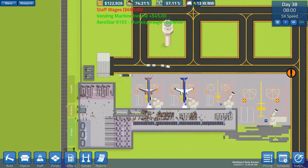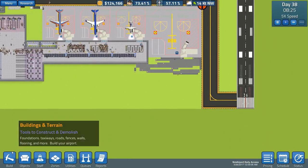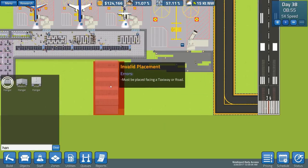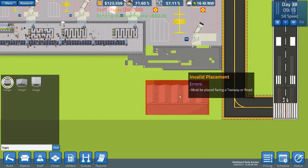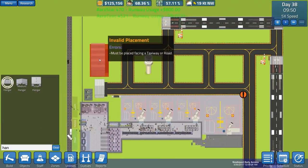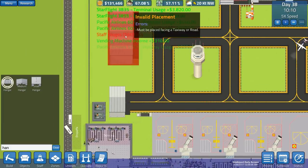The gates are pretty much sorted. We want probably sooner rather than later an extra hangar, so let's go over and select a large hangar. The idea was to put it here, but obviously this expansion has prevented that. We could actually put another runway along here as well.